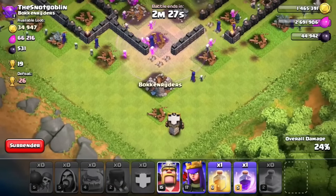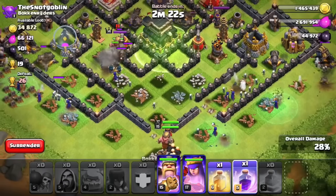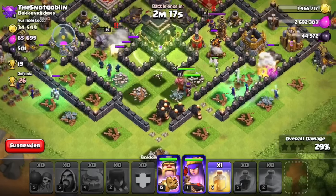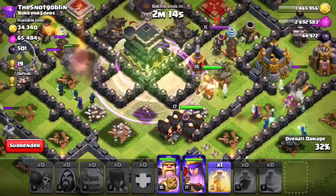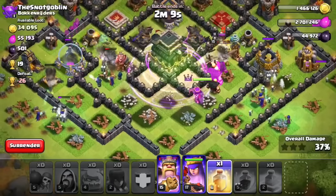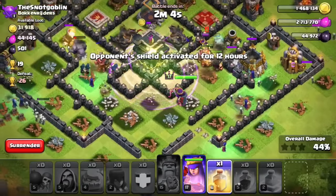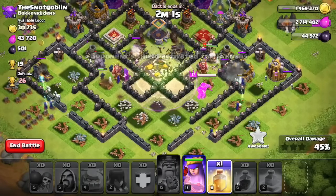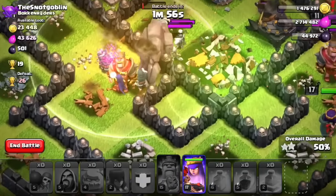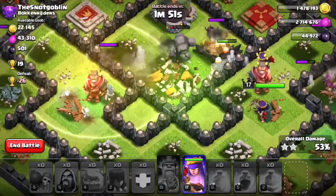We drop the jump spell. The clan castle level-seven giants all come in and everything is getting taken out — those witches are spawning so many skeletons, it's absolutely crazy. We drop a rage spell right on the town hall area. The troops are ignoring the town hall — please don't ignore it! All we have left is a heal spell. The archer queen clutches the town hall. We drop the heal spell on the witches and wizards to keep them going.